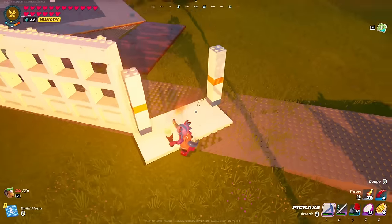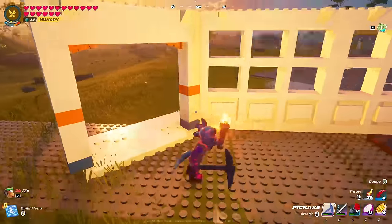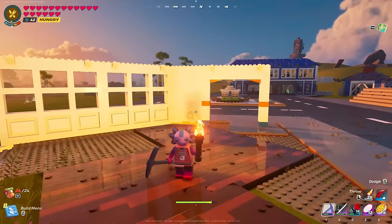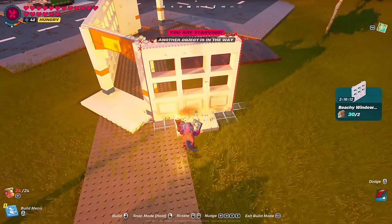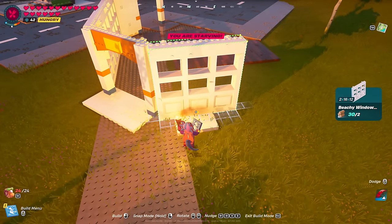There's no gap there — nice. So we have two entrances to this place. This is going to be a small little building, it's not going to be super tall or anything like that, but let's continue on with snapping these into place.